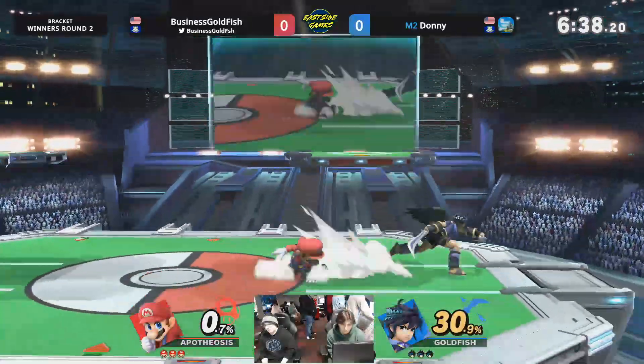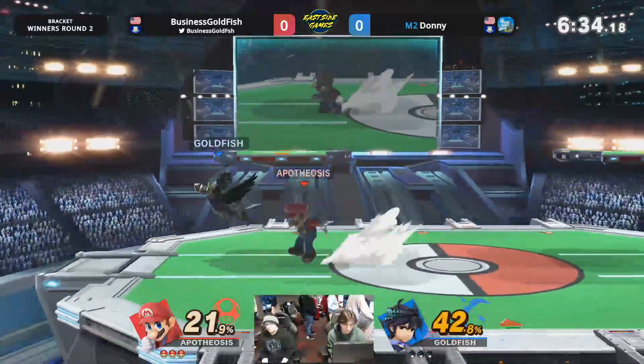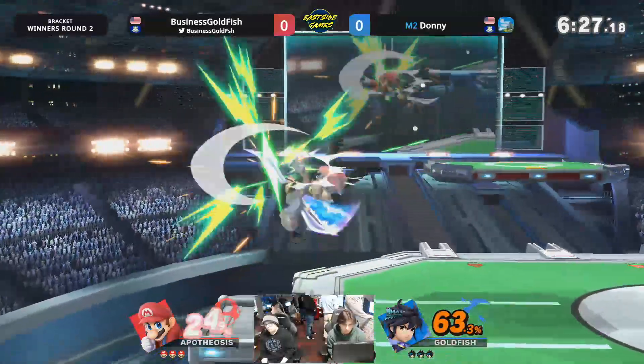Going to weave in and out of Dark Pit's reach, still using his mobility to his advantage. Bullfish, I don't want to find an opening, but — any good nair? Here we go. Going to be great damage here. Missing the dash grab. Great awareness there on Donnie, not to extend too far and get reversed.